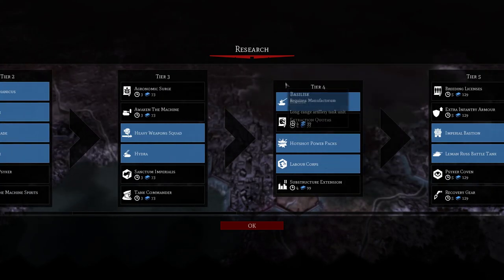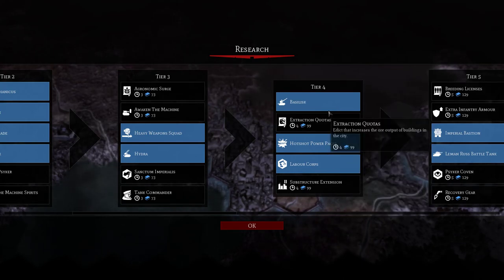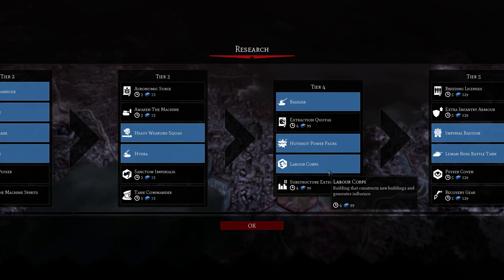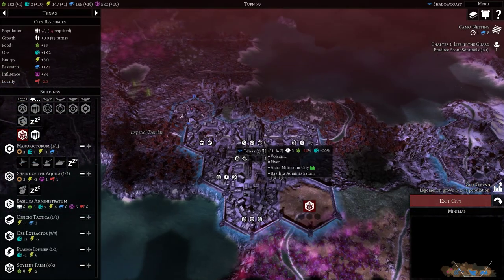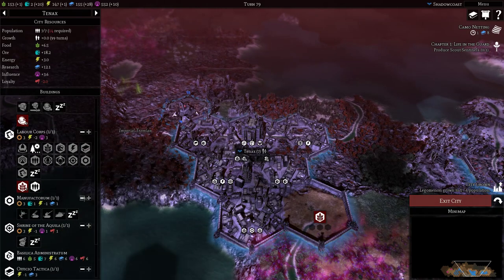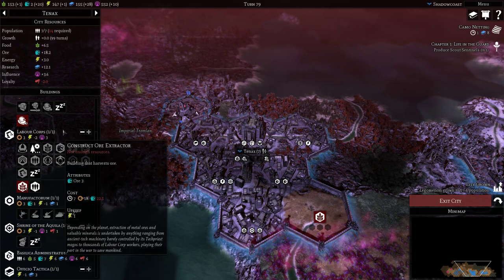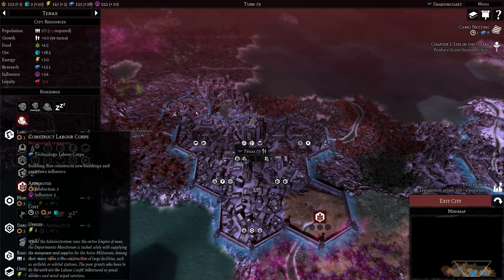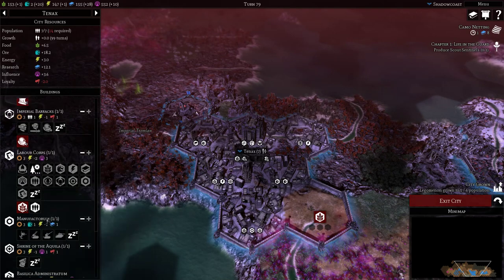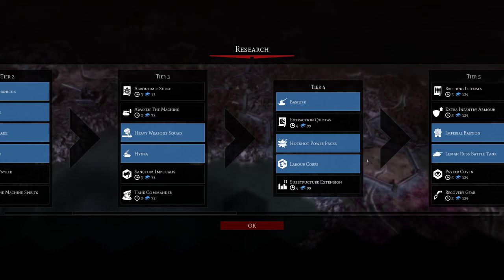Tier 4: I highly recommend Basilisk and Hotshot Power Packs. It's up to you on the order. I got the Labor Core to generate influence and increase my production rate, because it is taking forever to produce things. I'm going to throw one or two of these down. It is expensive — 60 ore is a lot. But in the long run it's going to speed up my production of units, especially those Baneblades I want to build late game. If I'm being honest, I would wait and get it later.